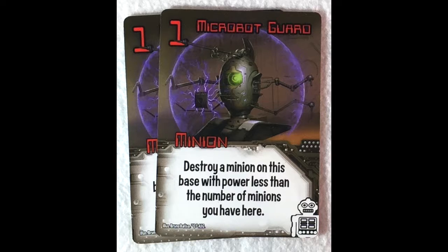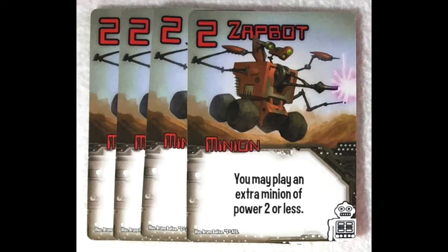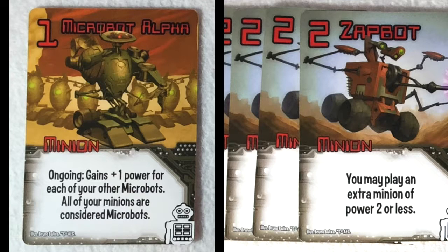We've also got the rest of the robot minions that are not microbots. We'll start with the zap bot, just a power of two, but you can play an extra minion of power two or less. So this is an easy way of getting maybe another zap bot or a microbot into play. And if you can get a microbot alpha in play, then you gain plus one power for each of your microbots and all of your minions are considered microbots.